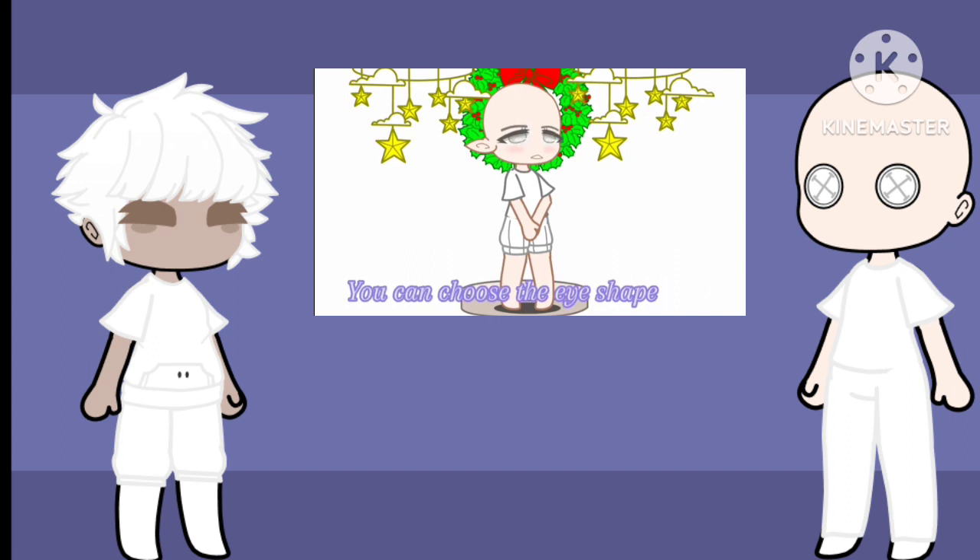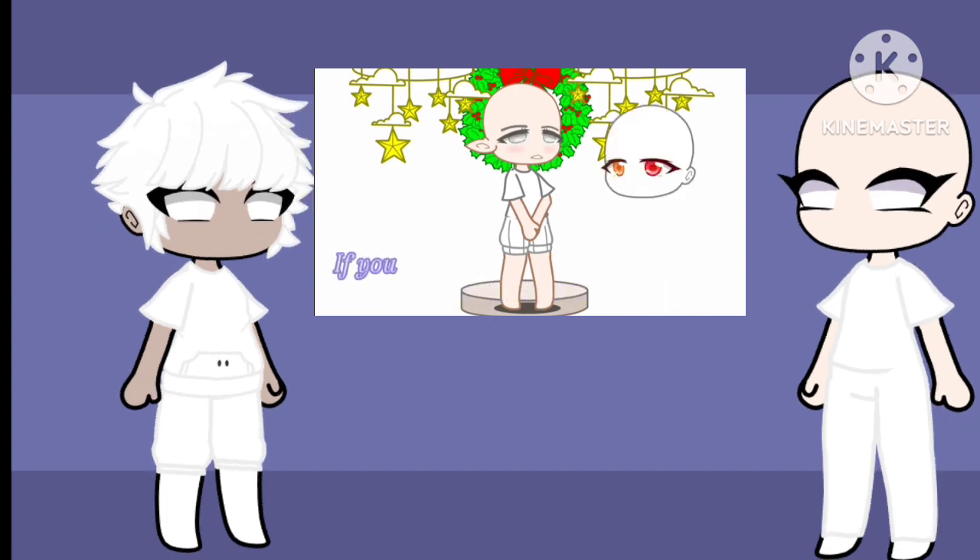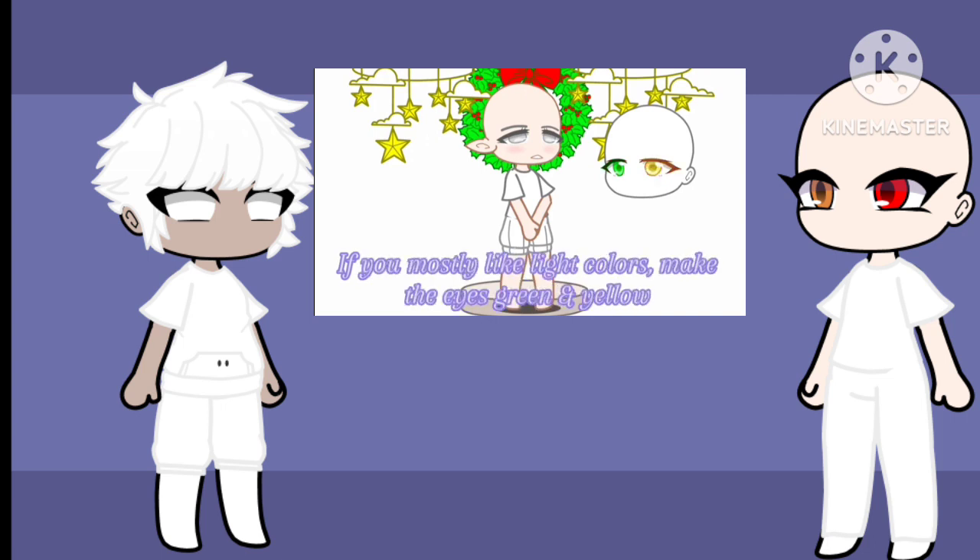You can choose the eye shape, by the way. Now for eye color: if you mostly like pure colors, make the eyes red and orange. If you mostly like light colors, make the eyes green and yellow. If you mostly like dark colors, make the eyes blue and teal. If you mostly like pastel colors, make the eyes pink and purple.